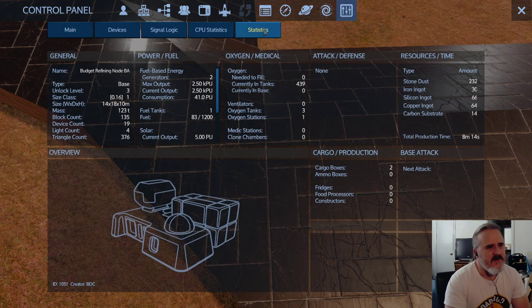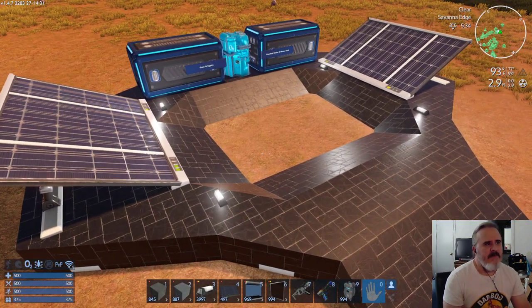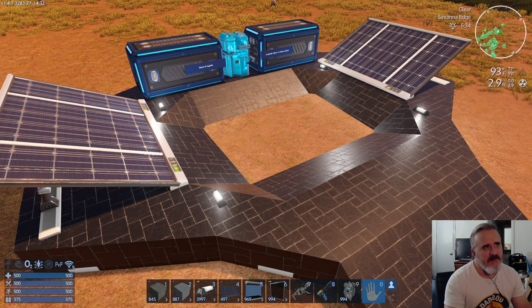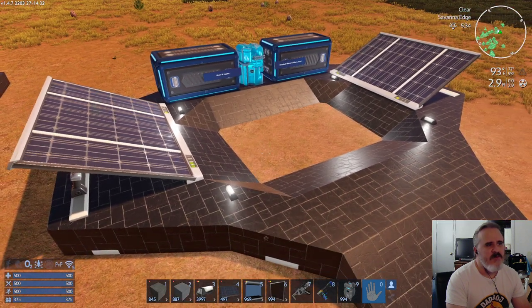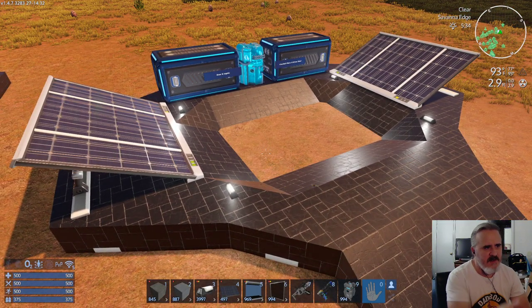As far as build cost, it's pretty cheap: a little over a couple hundred stone dust — that's very easy to get — 30 iron ingot, 66 silicone ingot, 64 copper ingot, and then 14 carbon substrate. This is stuff you could get probably by using the survival tool to dig a stone pit somewhere, or if you start on a harsh world that has a bunch of stone rocks all over the surface, it wouldn't take you long to be able to build something like this.